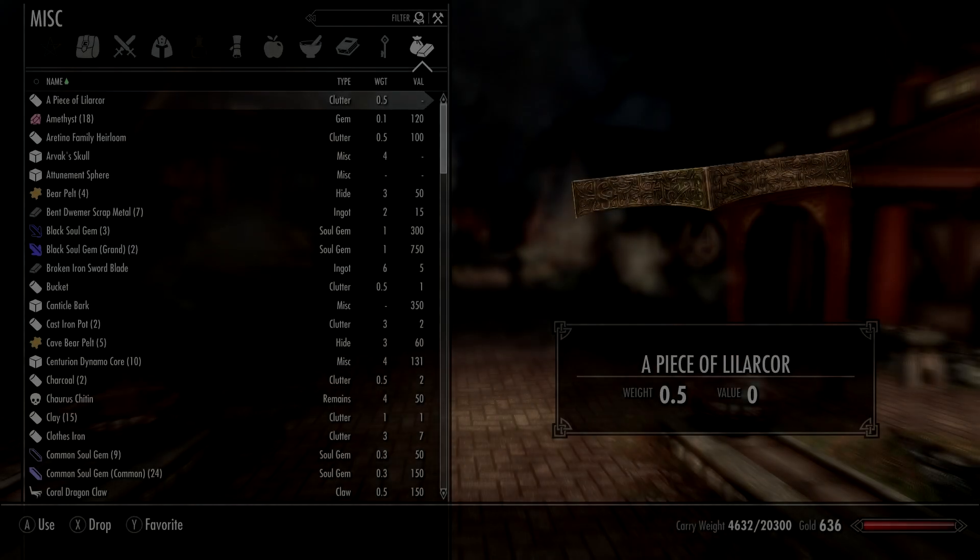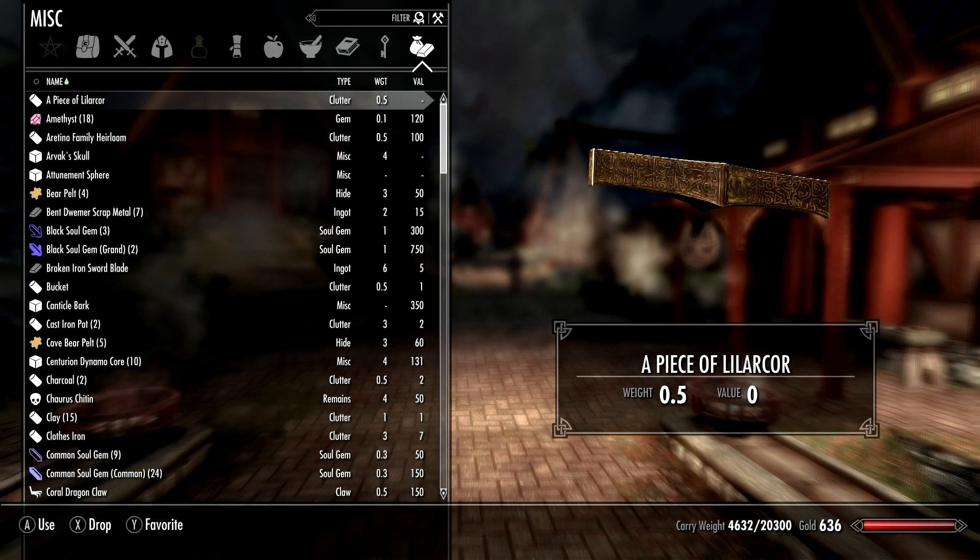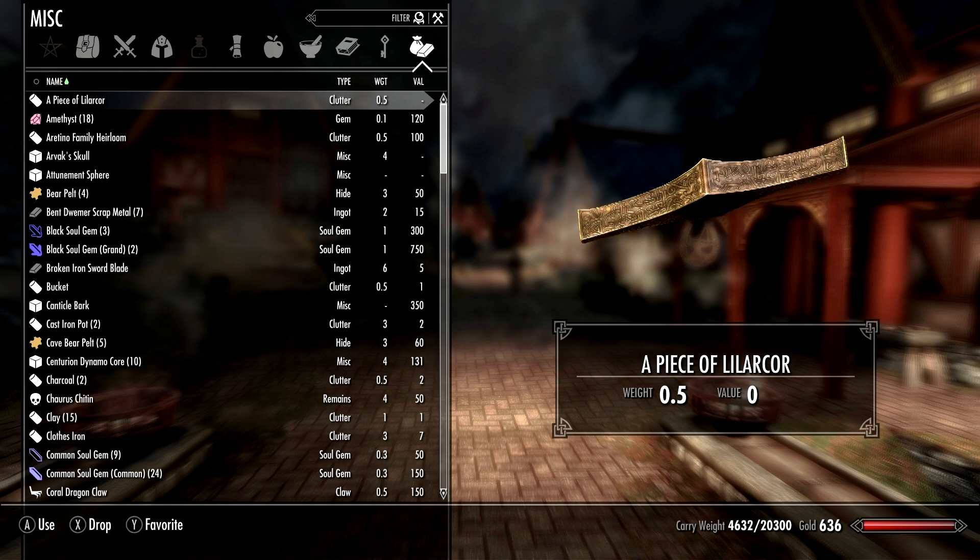Once you have all four pieces, you will need to locate a manual that tells you how to reforge the sword. Once you have all four pieces and the manual, you are ready to begin.